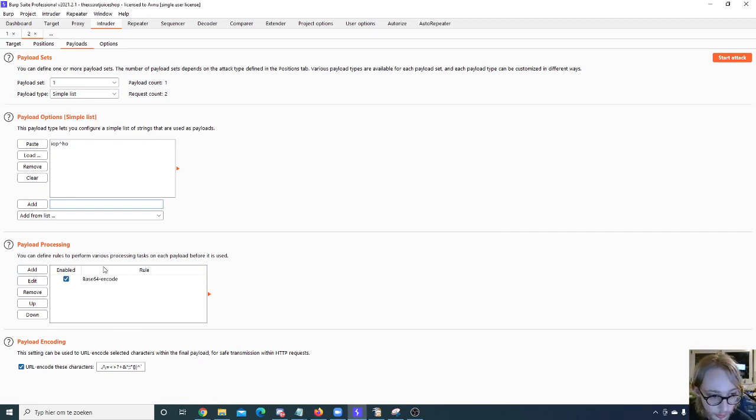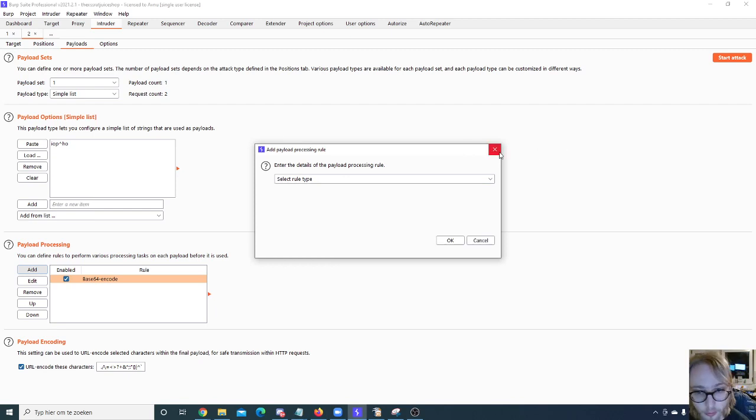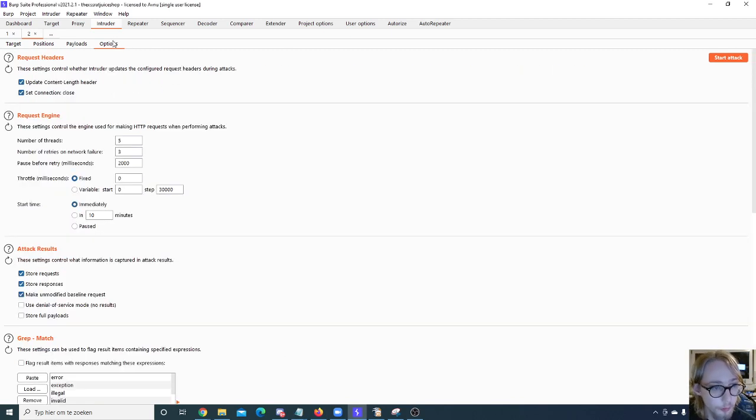There are many things you can do with payload processing. That's about it for the Intruder. The Options section is mostly self-explanatory — the Request Engine is the most important one there. If you want to slow down your attacks, reduce the number of threads. You can throttle with a fixed or variable delay between requests, and you can set whether to start immediately, paused, or at a specific time.